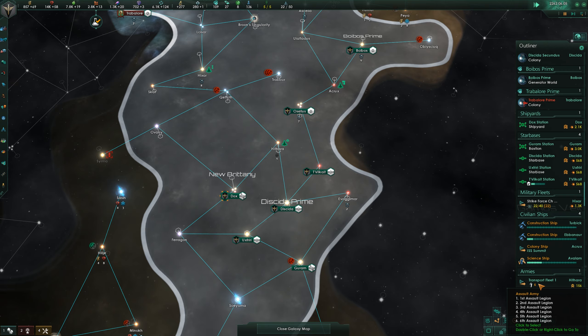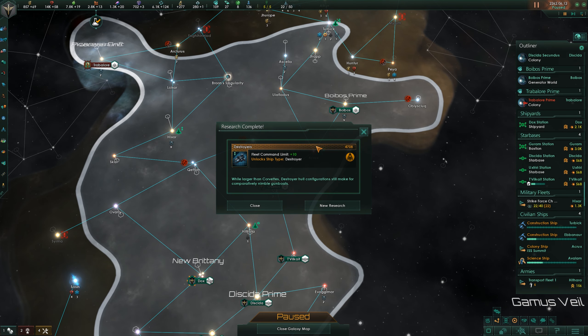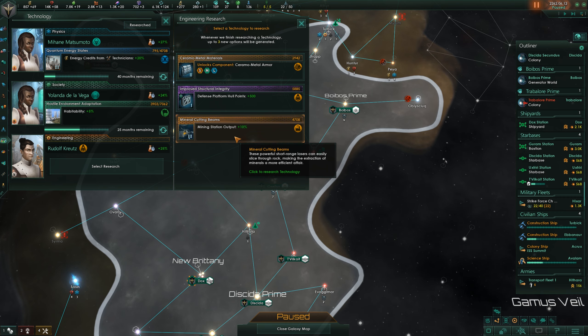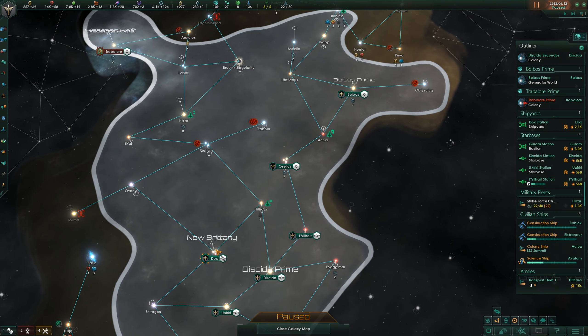We got some assault legions going out that way - whether or not that's actually enough, we'll find out. There's our destroyer, awesome. Defense platform, whole points, mining station output - more better armor sounds good if we're going to be doing some fleet stuff.